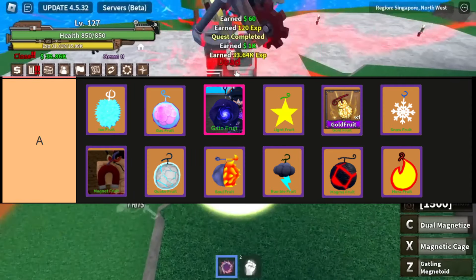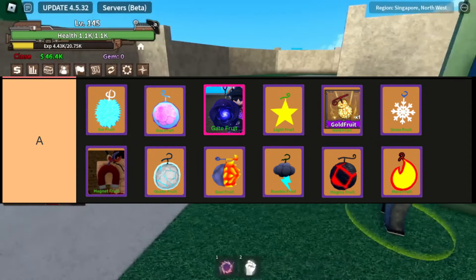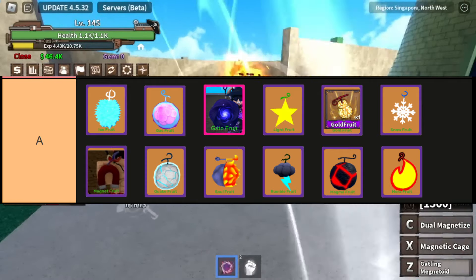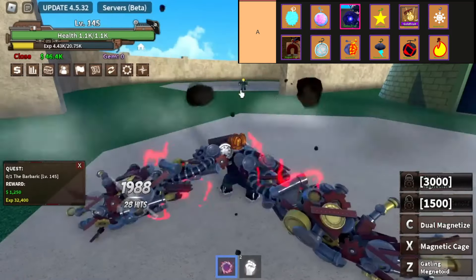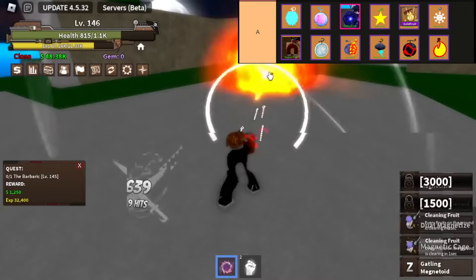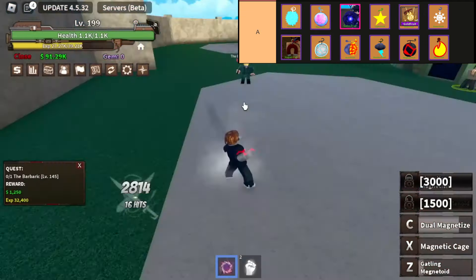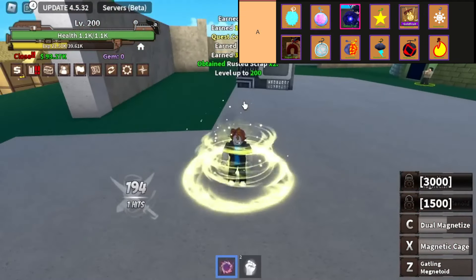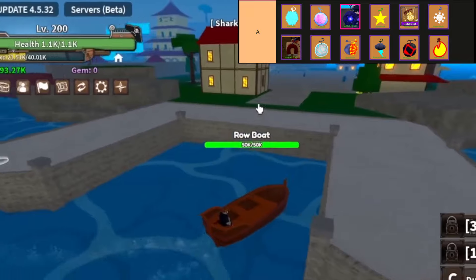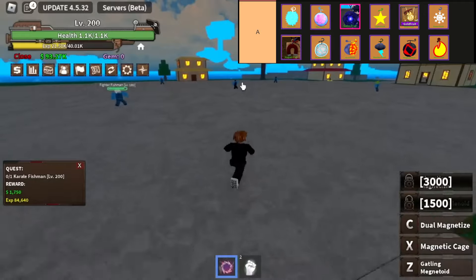The fruits in this tier are: Ice, Gas, Gate, Light, Gold, Snow, Magnet, Quake, Spirit, Rumble, Magma, and Flame. Ice Fruit, a sought-after Logia-type Devil Fruit in King Legacy, offers players the power to wield and manipulate ice, rendering them formidable opponents. With its ability to freeze enemies and grant users immunity to lower-level NPCs, it's a strategic choice for beginners and seasoned players alike, enhancing combat effectiveness and traversal with its unique properties.